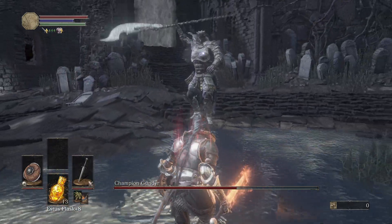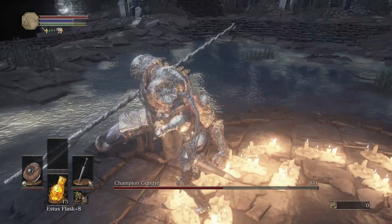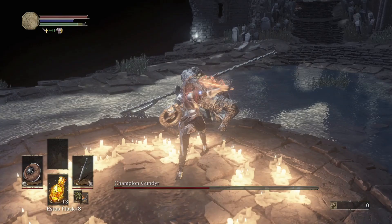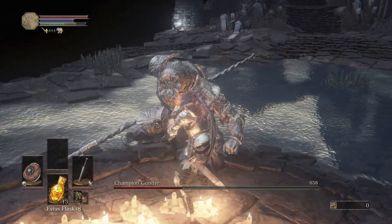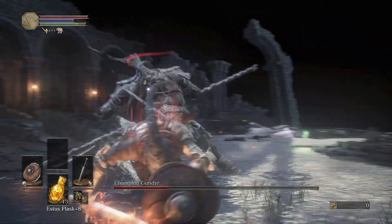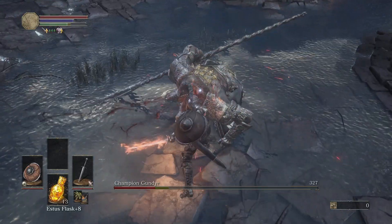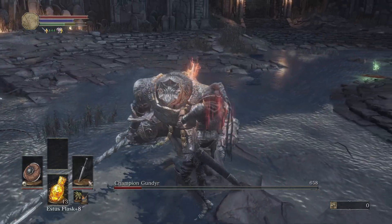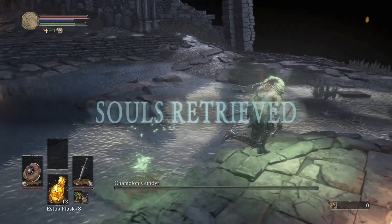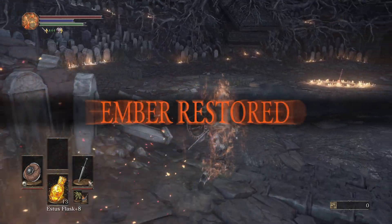The fight boils down to waiting for an attack you can parry and going for it. I did a backstep on accident and lost my chance for the R1, but it's not the end of the world. Just keep parrying and try not to die — that's a very good tip. Back off after every critical hit to avoid unparryable attacks and regain your stamina. Eventually I go for the final critical, but he's still alive with a bit of HP left, so I finish him off with two R1s. It took 10 tries counting deaths on the way, about 30 minutes total.